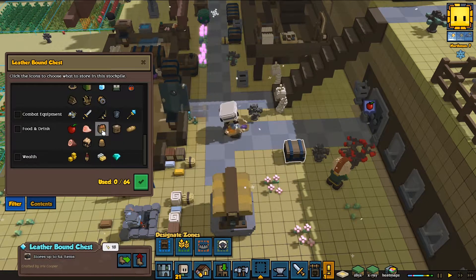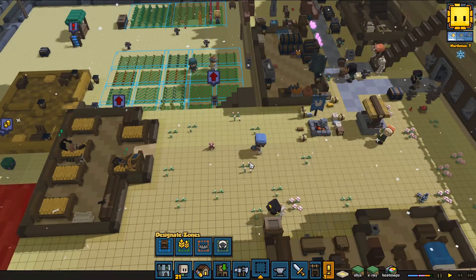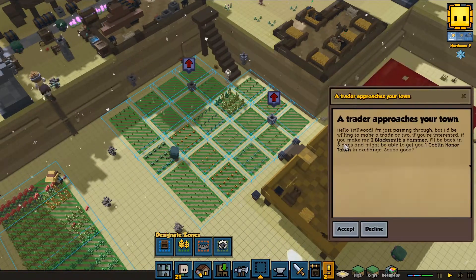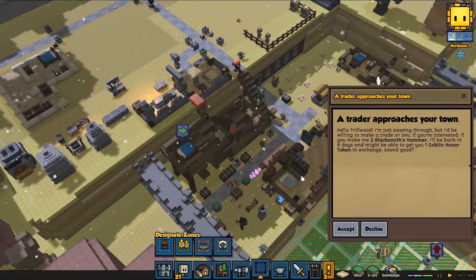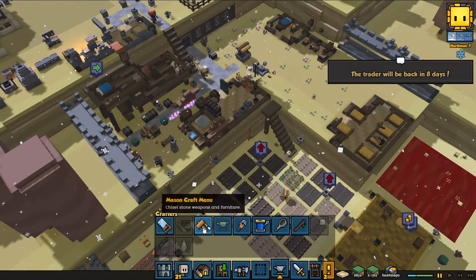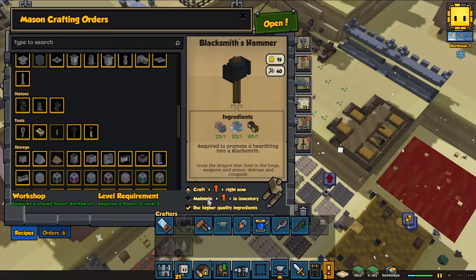What's this storage for? Have we done anything on here? There's nothing on here. Let's add food to this — why not. A trader approaches. One goblin honor token for two blacksmith's hammers. I kind of want to do that. I don't really know what the goblin honor tokens are, but I think I might. Blacksmith hammer — is that made here? It is. Let's craft two. That should be good enough. Put that up the top, get those done.